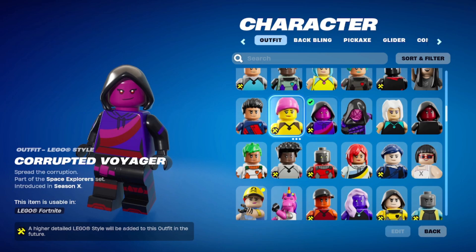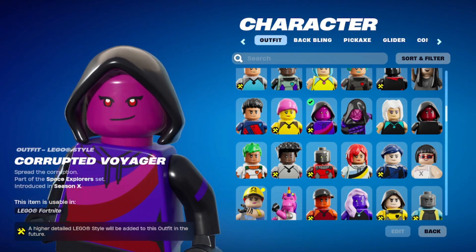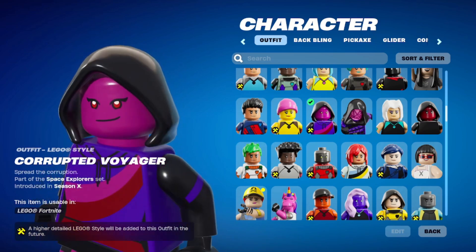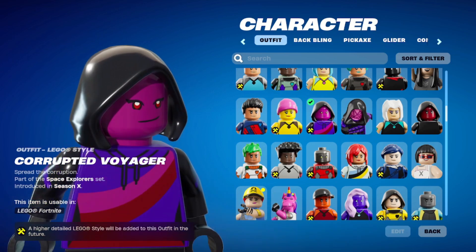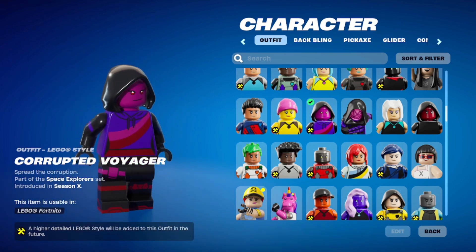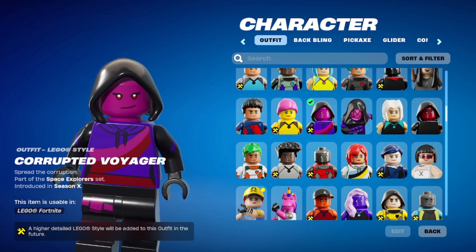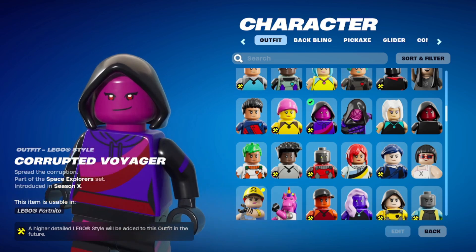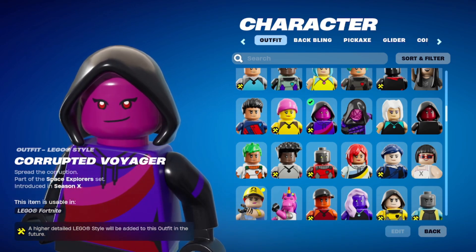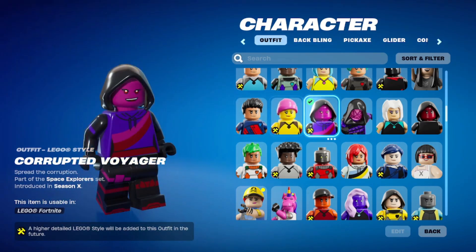Corrupted Voyager — now, see, this is one of my Vanguard alternates, and she's not an astronaut. Where's her space helmet? Where's her creepy, squiddy, computery, glitchy look? She doesn't look like an astronaut at all. This is a three — you get a three. But they're going to fix it. Good. Because you need to be an astronaut — that's why I got that skin.